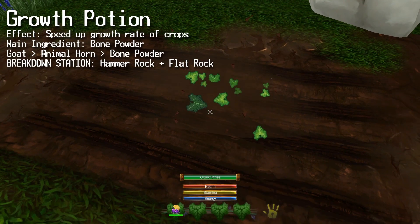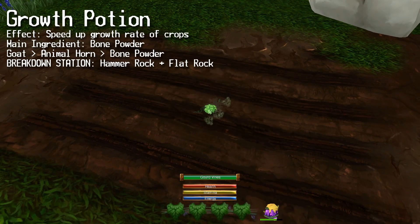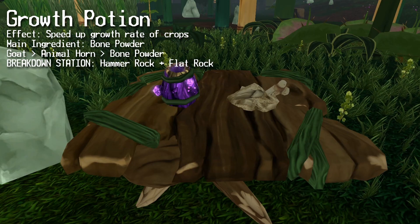The growth potion is next. Using this potion will increase the rate at which your crops grow. Its main ingredient is bone powder.